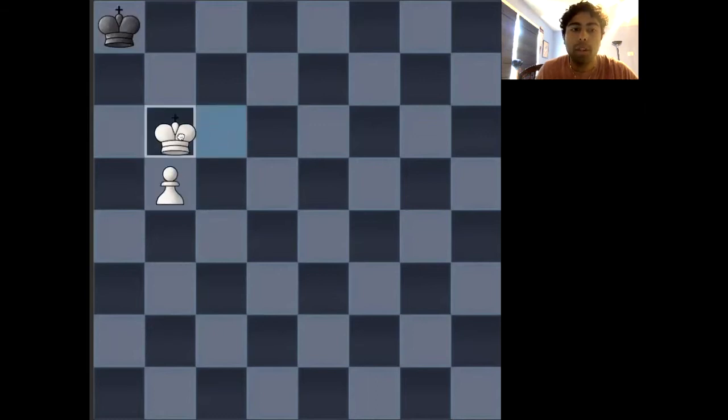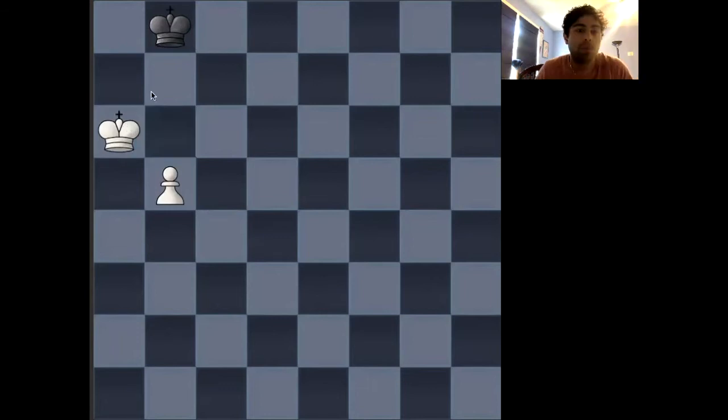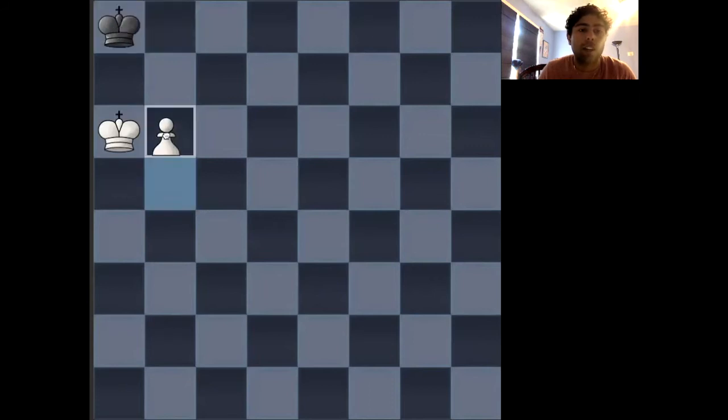Moving back, if we have king to a6 instead, then black's king is of course forced to move. If black's king moves to a8, white can play b6, and after b6, king to b8, b7 — white will be winning this endgame.